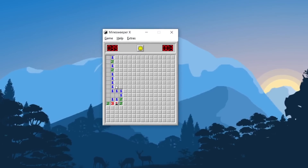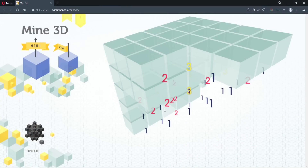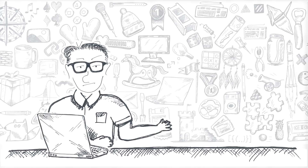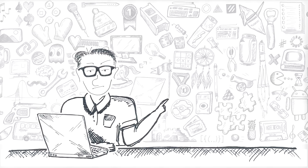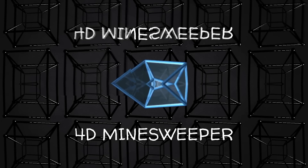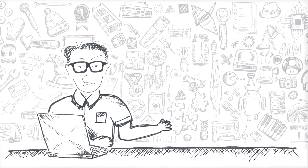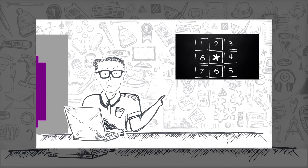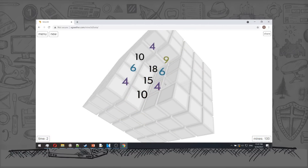This is 2D Minesweeper, the version that takes place on a flat surface. For real connoisseurs there's also a 3D version where everything happens in 3D space and the game field is a cube. In my latest Minesweeper video I briefly mentioned 3D Minesweeper, and it was part of a joke that number 9 is impossible in 2D Minesweeper but very much possible in 3D, where numbers up to 26 can appear, at least in theory.